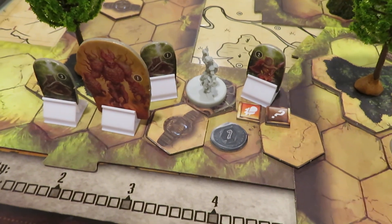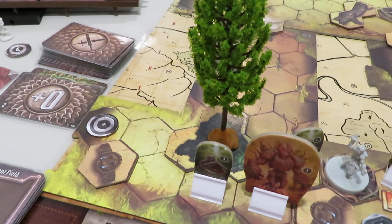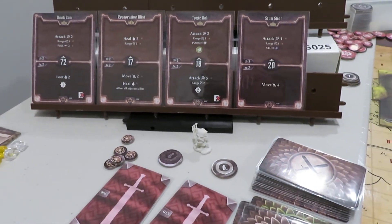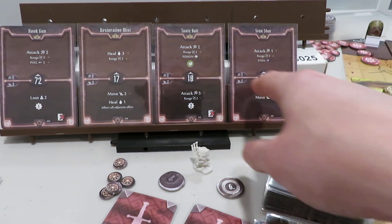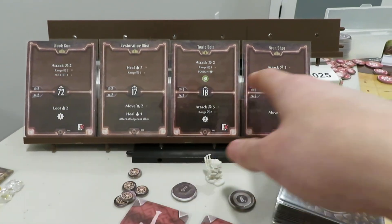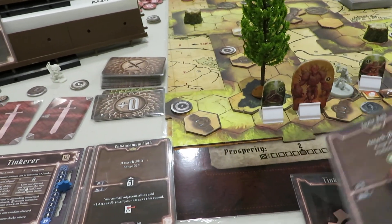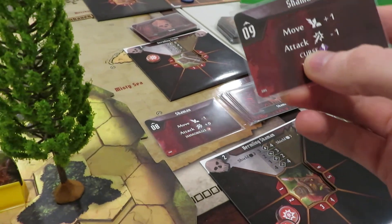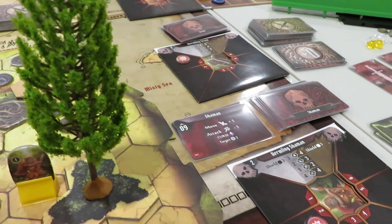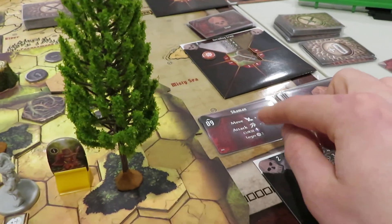It might be a good combo to do a Toxic Bolt with a move — that'll give us a 2 attack. The pulling doesn't make any sense yet, and the stun shot doesn't make any sense yet. It's still a gamble with one attack, but we're going to go for it. That's going to put the Tinker at 18. Shaman's at 9 — that's really bad because he's right beside us still. But he's muddled, so that's good. He's going to go early but then he's going to die. Remember — the Shaman's going to die. He's wounded and going to die. The Scouts are going at 92 — that's great. And the Earth Demon is going at 40.